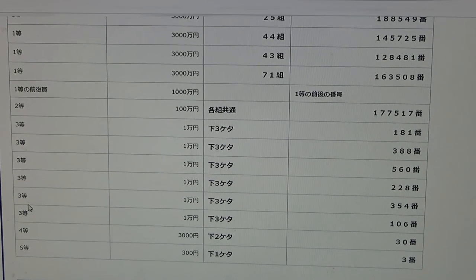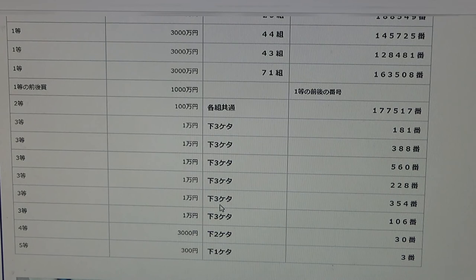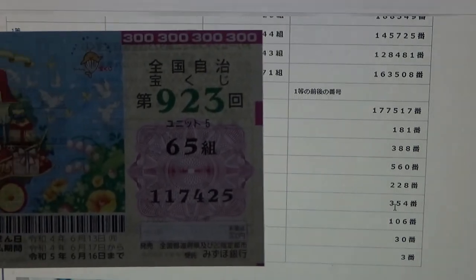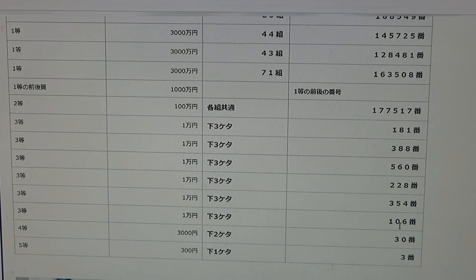To win the fifth third prize, the last three numbers of your ticket must be 3, 5, 4. No good for me. To win the sixth third prize, the last three numbers of your ticket must be 1, 0, 6. No good for me.